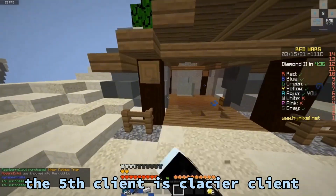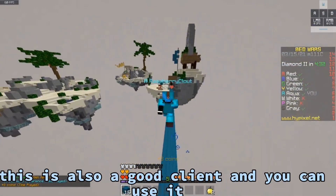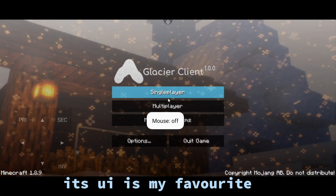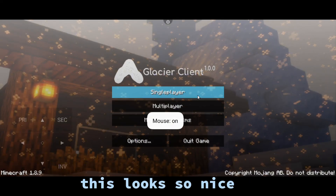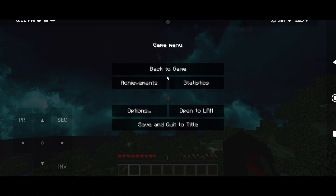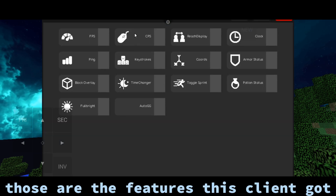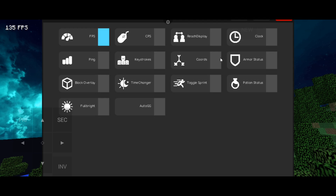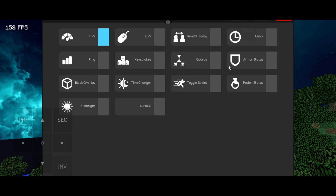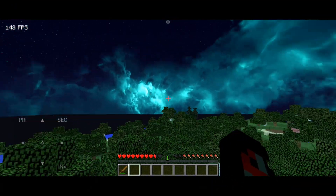The 5th client is ClayShare Client. This is also a good client you can use. This looks really nice. You need to click right shift to open its menu. Those are the features this client has. This is the FPS I was getting.